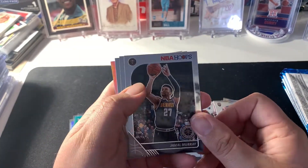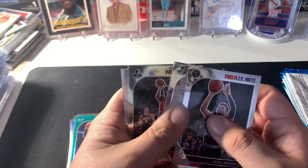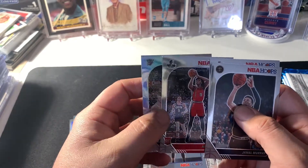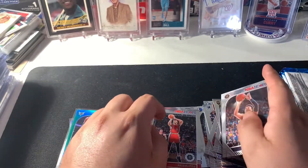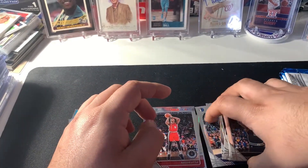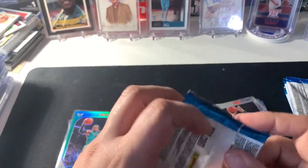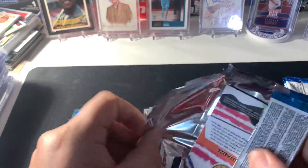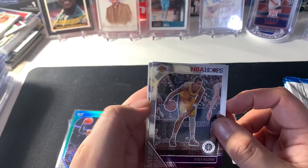We got Jamal Murray, Hassan Whiteside, Nasir Little rookie, and a silver crisp Paul. Beautiful cards. We also got Kuzma.